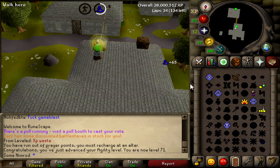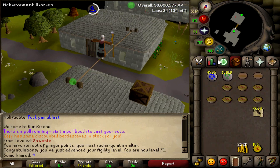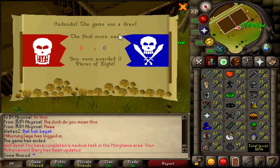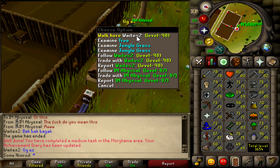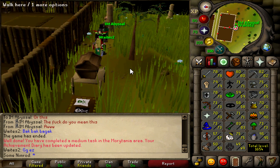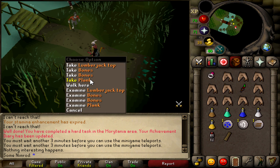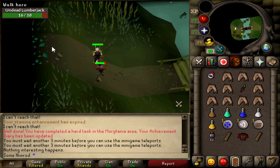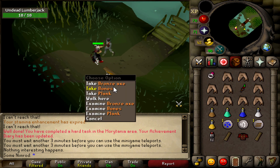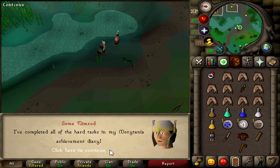We're going to take a good break from agility and grab the Morytania hard tasks so I can get the Bone Crusher, and with the Bone Crusher I can start doing Hunter more efficiently — that's why I've been waiting on Hunter. Trouble Brewing requirement done, thanks to Weights and Abyssal, two friends who helped me AFK the 20-minute game. Morytania mediums finished too. Hard Morytania tasks finished as well, thanks to all that agility training.